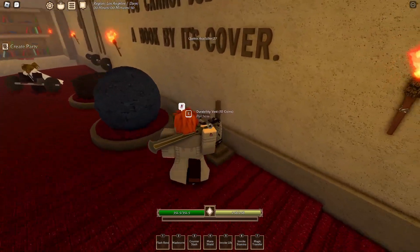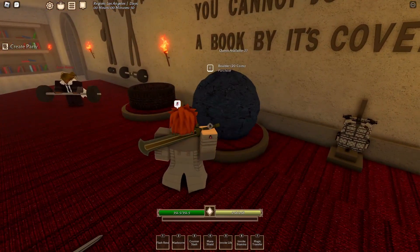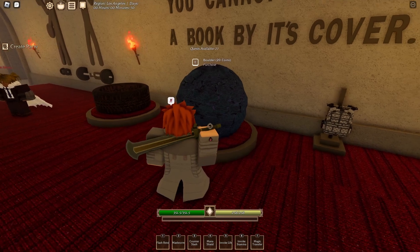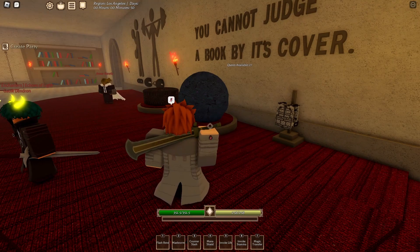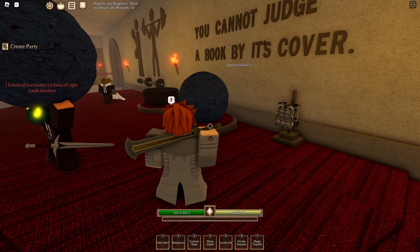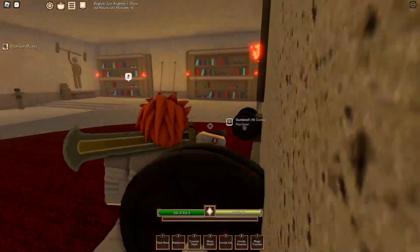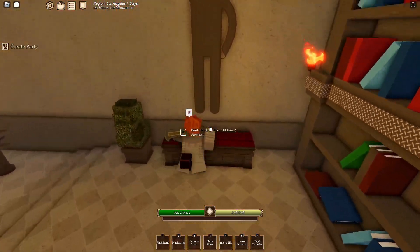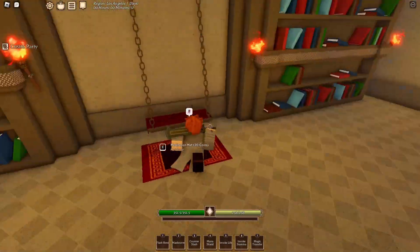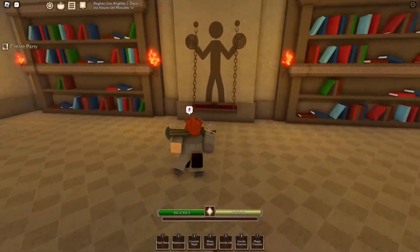There's a training vest that trains durability — someone else has to hit you so it's good with a friend. The boulder also trains durability solo, but you can get crushed by it, so put it away before you get one-tapped; the XP saves and you can bring it back when you're full HP. The tire trains stamina — just run around. Both strength trainings are obvious. The magic carpet and book of intelligence both train magic; the more expensive one trains faster. The ankle weights train speed and agility.